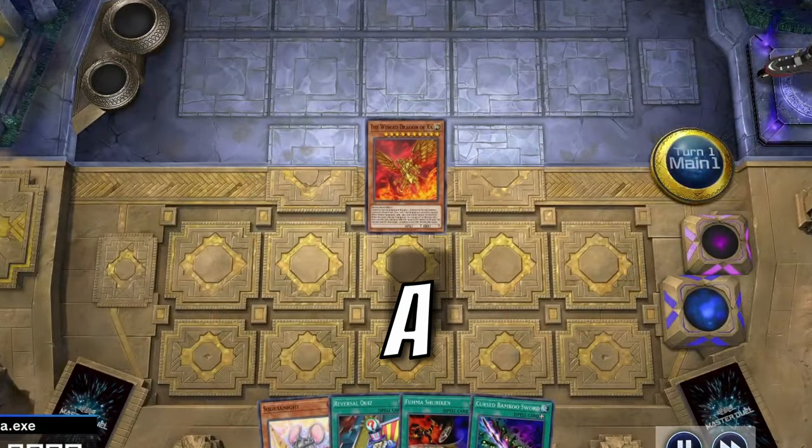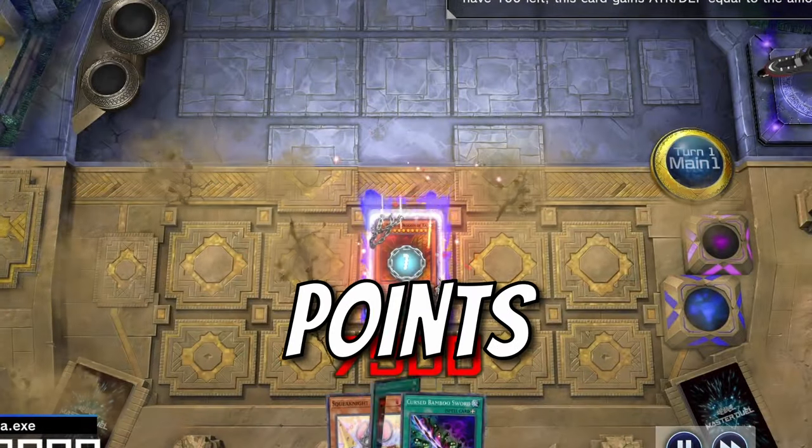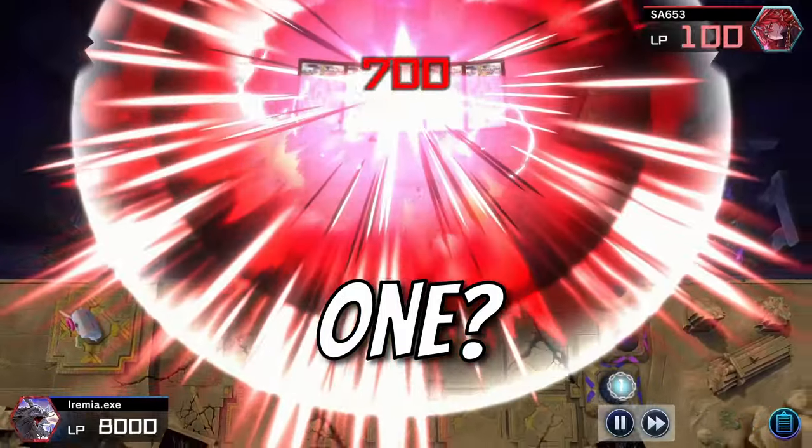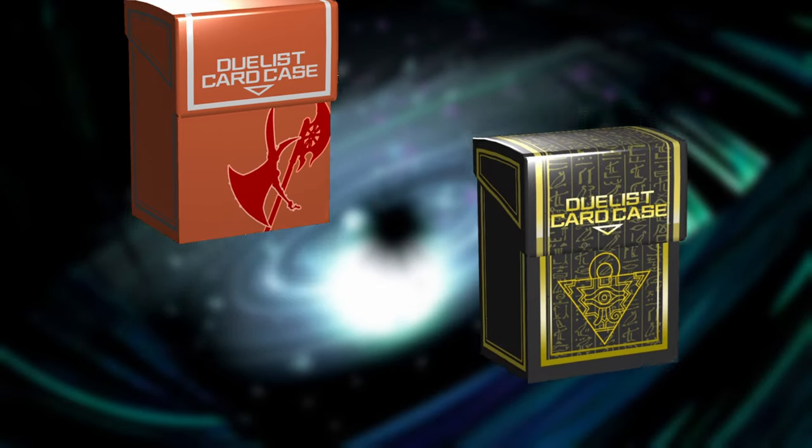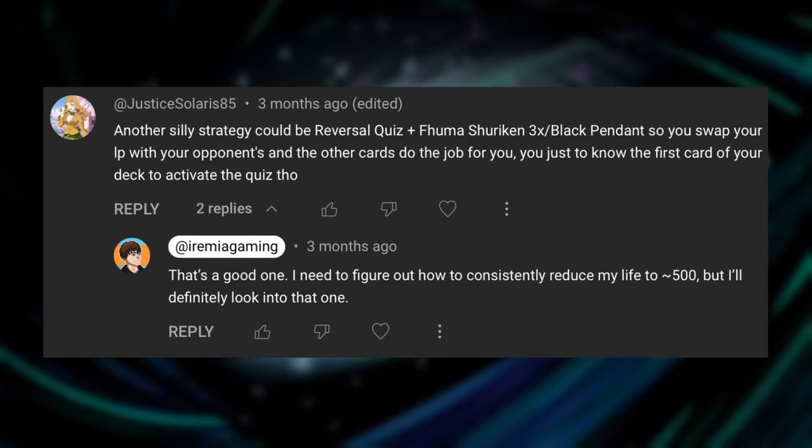Can we use the Winged Dragon of Ra as a combo piece to swap life points and win the game on turn 1? This video is special because I have not just one, but two decks to show off. Thank you to Justice Solaris for the suggestion, and now let's check out Game 1.